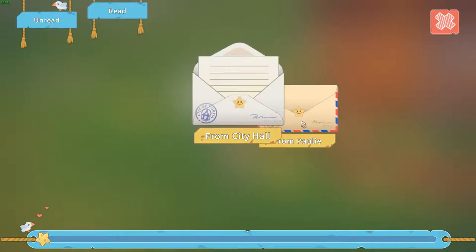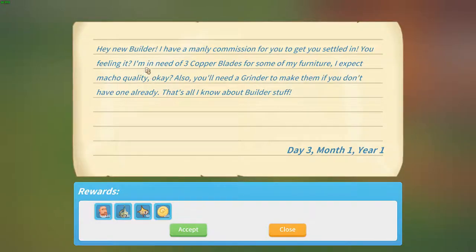What's this? 'Hey new builder, I have a manly commission for you to get you settled in. I'm in need of three copper blades for some of my furniture. I expect macho quality. Also, you'll need a grinder to make them. If you don't already have one, that's all you need to know about builder stuff.'